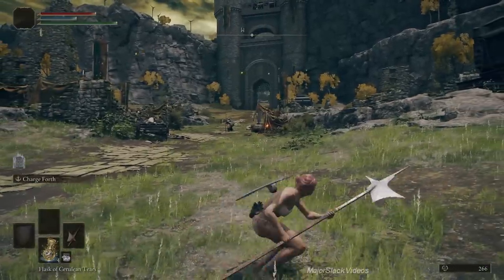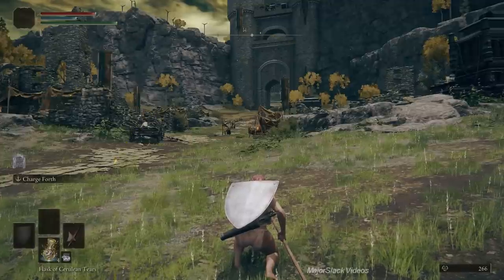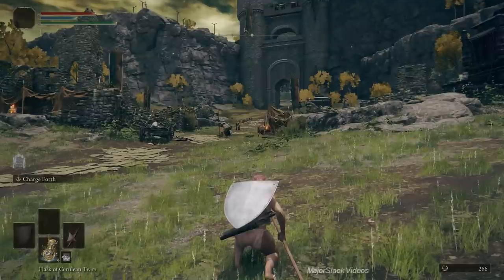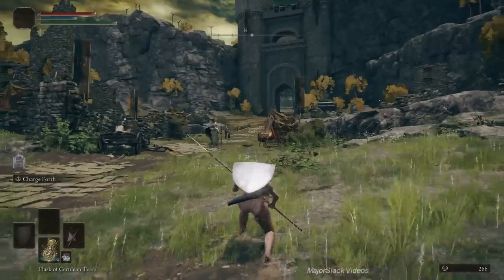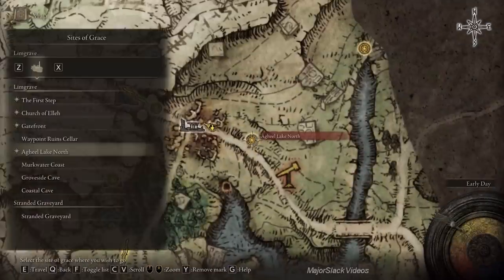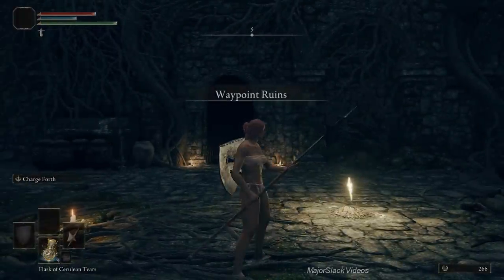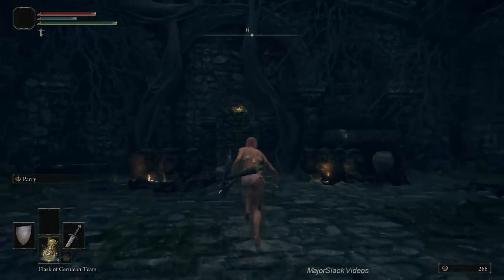Even though I rested, the camp didn't reset because I went into the level-up screen. In Elden Ring, if you rest and then go into another screen instead of exiting straight out, the camp respawns at the moment you rest. So if you start doing other stuff in the menu, all enemies are now in motion. That's what happened here — I had to wait until the camp boss went back, then went and grabbed another smoldering butterfly.